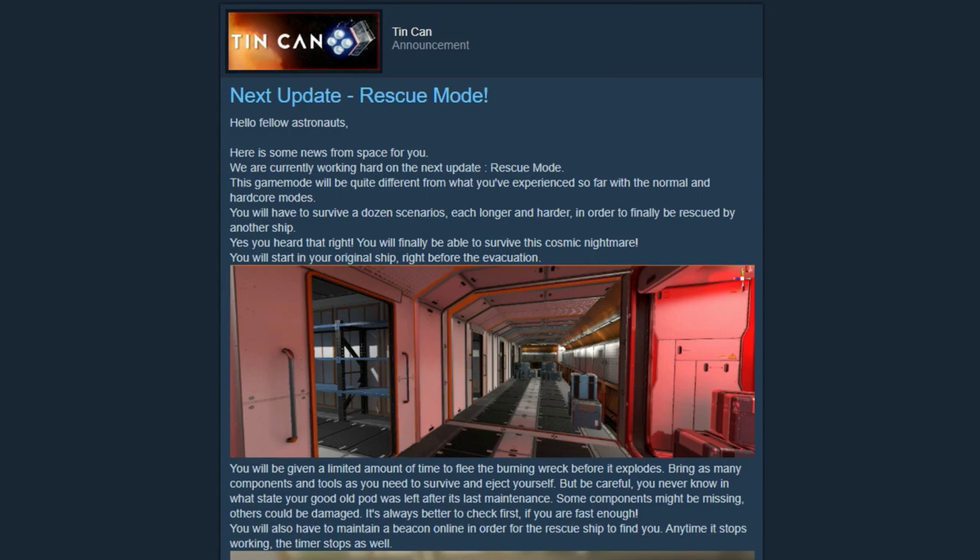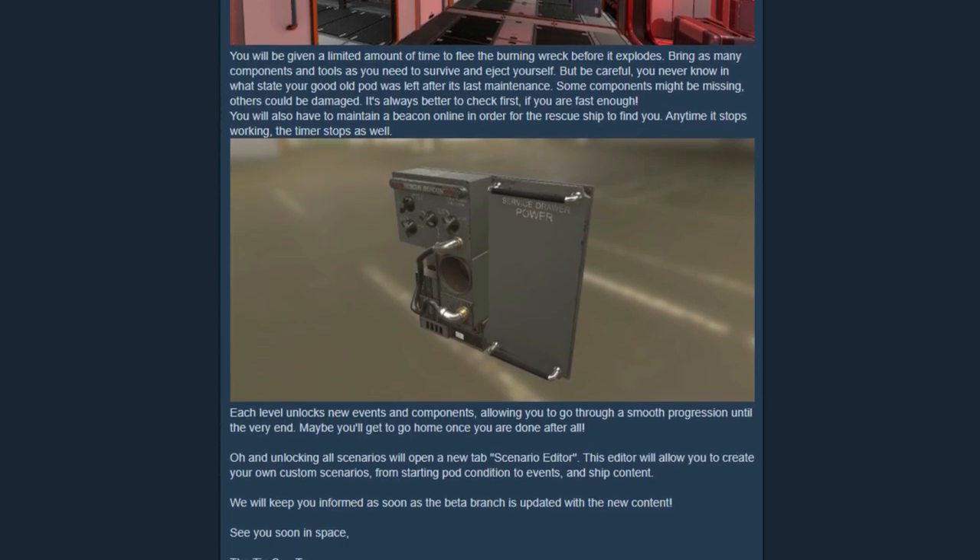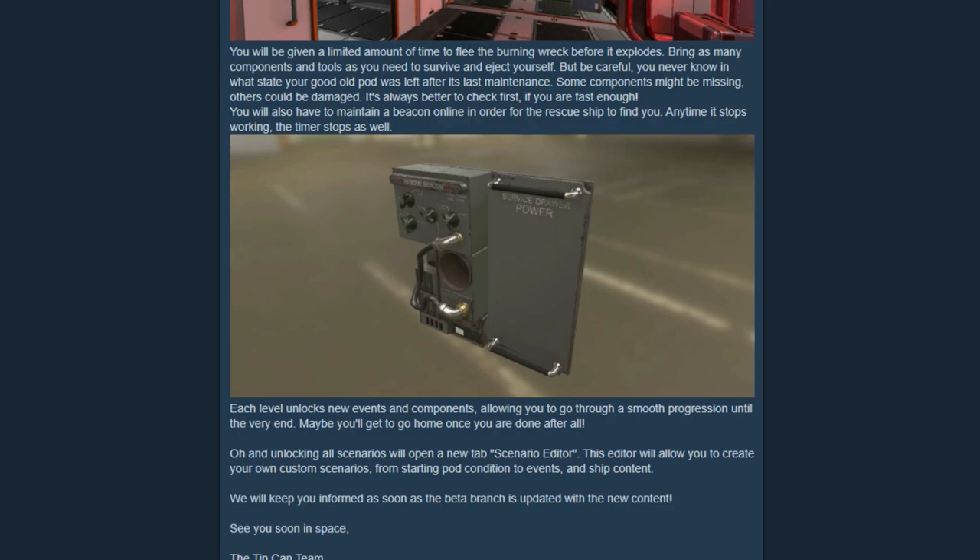That brings me to the really exciting part, scrolling down a bit. There's going to be a beacon that you use in order for the rescue ship to find you. Anytime it stops working, the timer stops as well, so you have to maintain it. While the beacon is active, that allows the rescue ship to move closer to you. I mentioned something like this in a video a couple of months back, and I love that they've implemented it — it's another system directly related to your rescue.